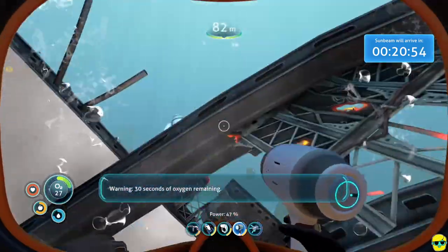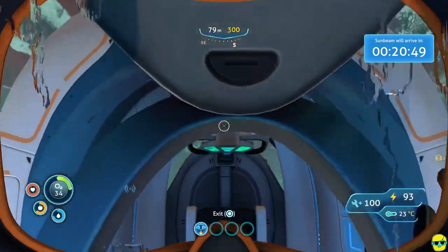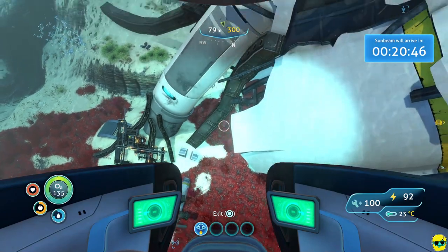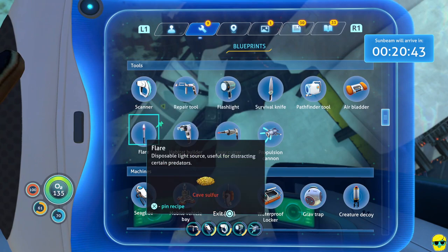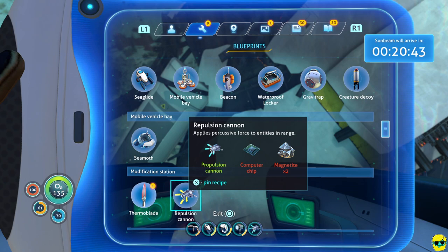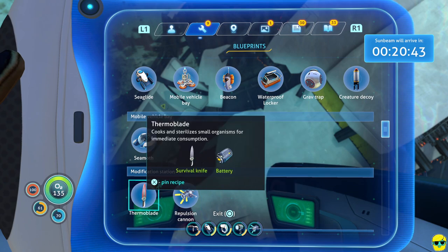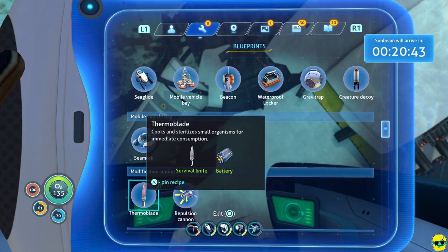30 seconds of oxygen — getting brutal. At this point I feel like we've gotten everything we could from this wreck site. We finished up the laser cutter blueprint. We can also make a thermal blade — but you have to have the modification station built first before you can do that at the modification station tab. That's fantastic though.